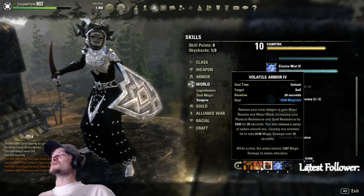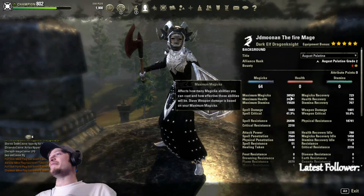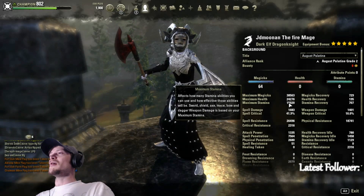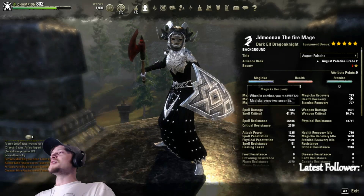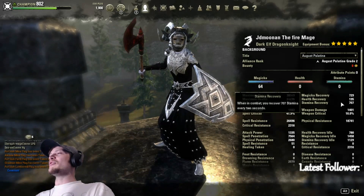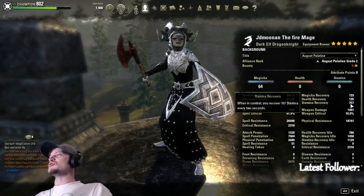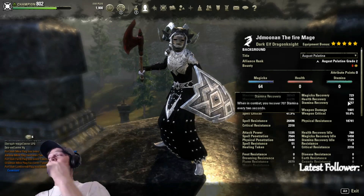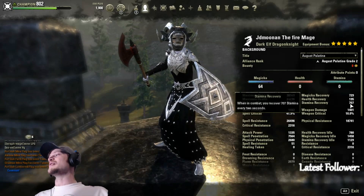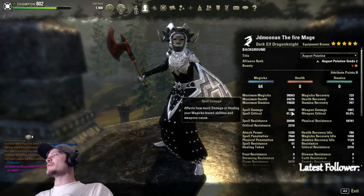Now let's dive into stats. On the front bar we have 38,000 magicka, 24,200 health, and 15,000 stamina. We're sitting at 729 magicka recovery, which is just fine. Health recovery is about 195 — kind of low, but that's because we're a vampire. Stamina recovery is 707, which is decent, especially in Elusive Mist where stamina builds up so you can dodge when you get out.